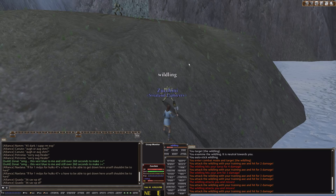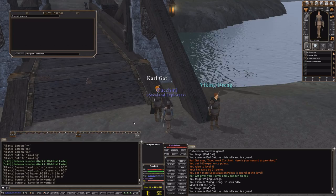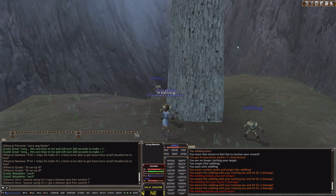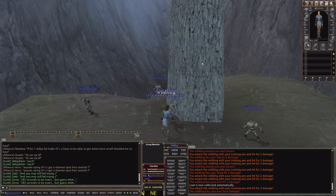The best way of leveling by yourself in Dark Age of Camelot from level 1-20 is killtasking. Killtasks are kind of like quests but not really. You go to a named guard and type /whisper task, or you can make a macro by typing /macro task /whisper task. Hit enter and you'll get a button you can put on your hotbar, saving you a lot of typing since you'll be doing a lot of tasks from level 1 to 20.